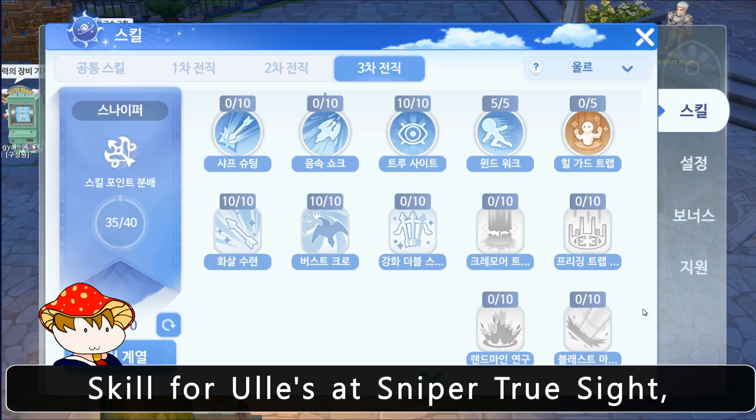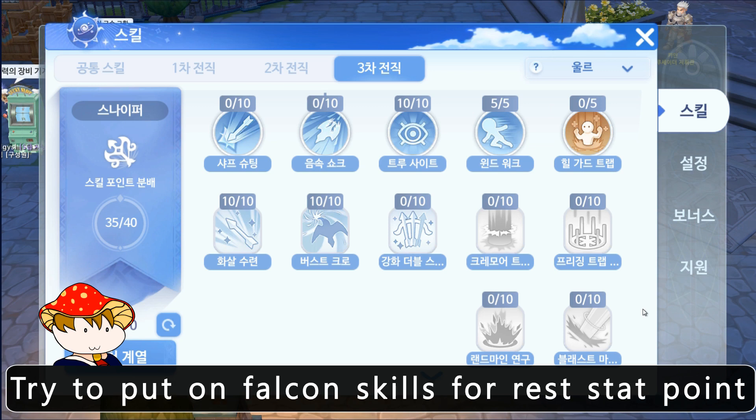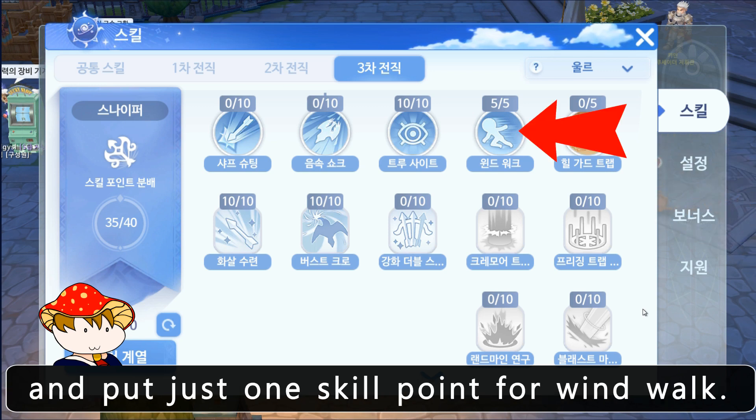For skills with ULs at sniper, I recommend true sight, arrow training, burst trap, and the rest is up to you. Try to put falcon skills for the remaining skill points, and put just one skill point for wind walk.